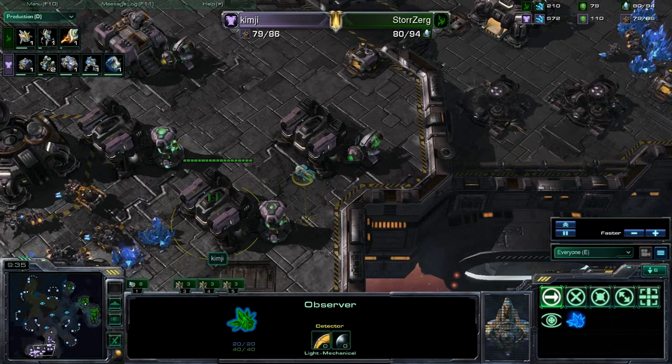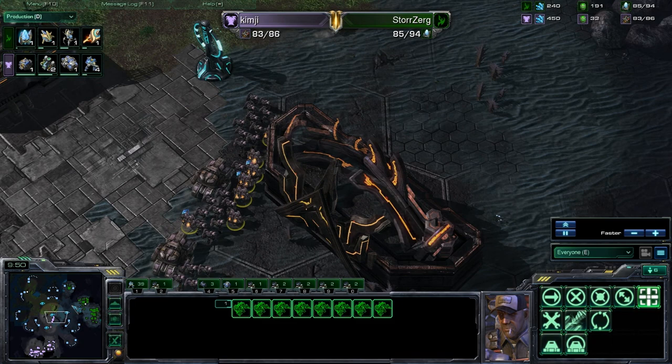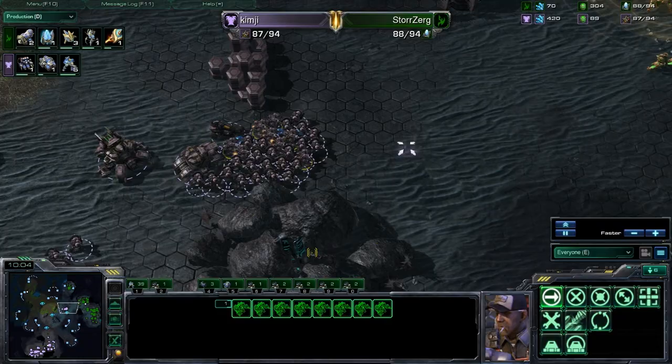Looks like a push coming out — at the same time an observer just now getting in here sees everything, sees his entire tech path. Kim-G pulled off a good number of eight SCVs and he's pushing out. He might be going for the Xelnaga first. Meanwhile a Colossus coming out for Storzerg, as well as Range — this is rough. Kim-G doesn't even have a starport yet.